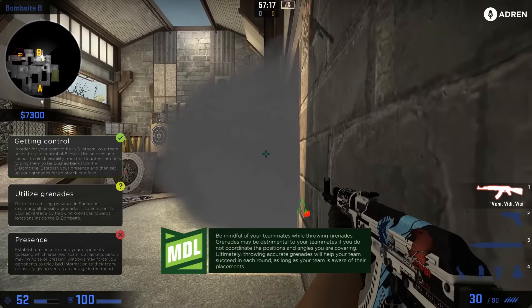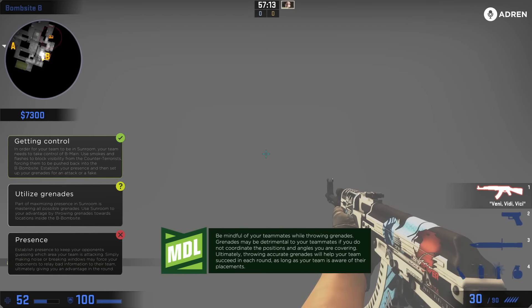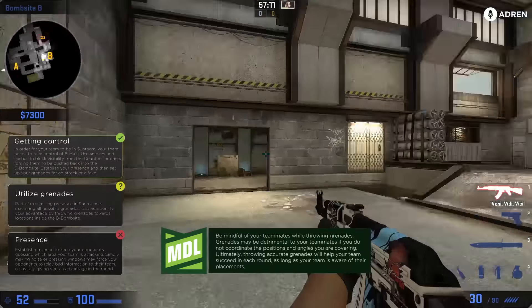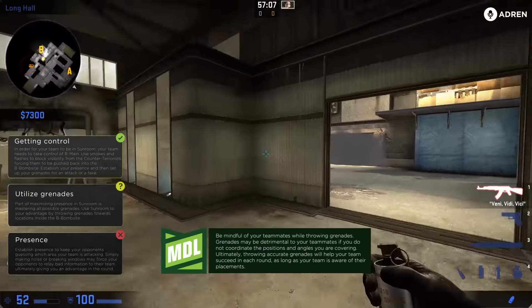These smokes block vision effectively. If you have a terrorist holding here, smokes that protrude or stick out allow the CTs to sneak in and you can't punish them. That's why the deep B main smoke is really good — it prevents that from happening.